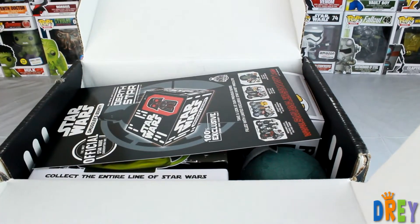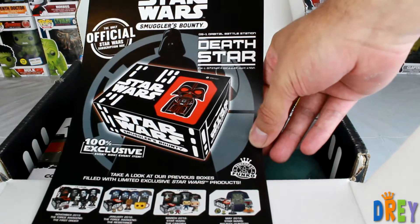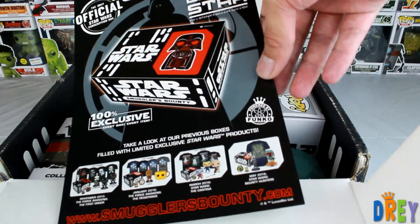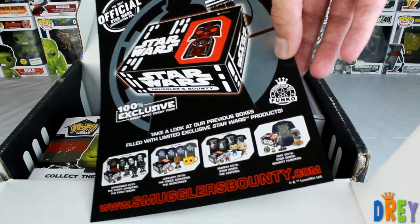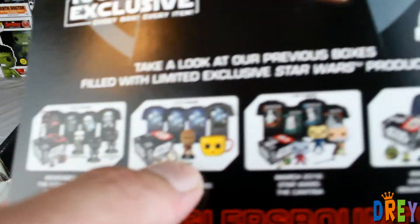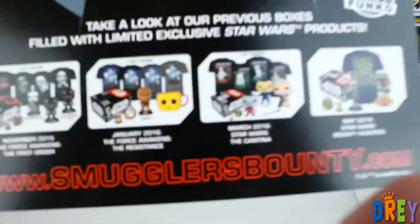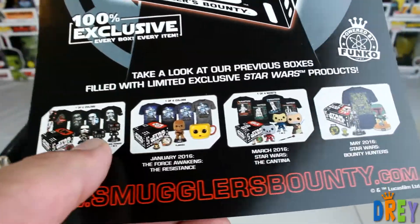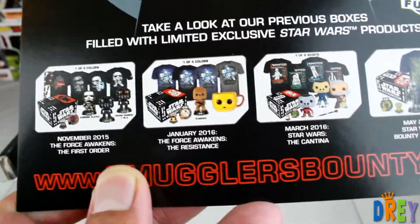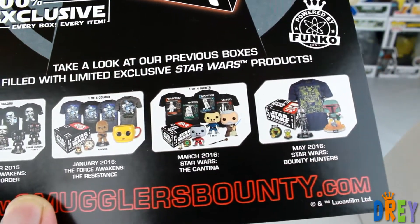First we have this card here, and it reveals that the next Smuggler's Bounty will be Death Star themed — I can only imagine what we're gonna get from that. I hope it's not another silly variant. So far I think bounty hunters and Cantina were my favorite, although Flock Chewy was pretty cool, and the TIE fighter was exclusive only to that one, so that was really neat.